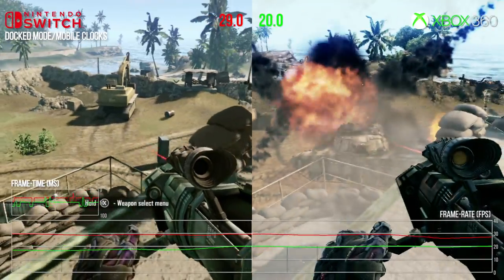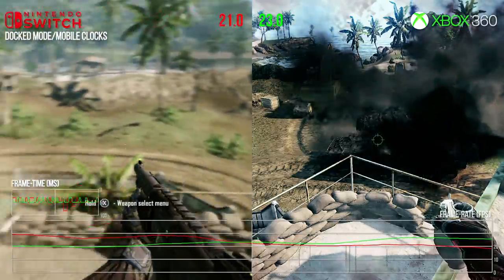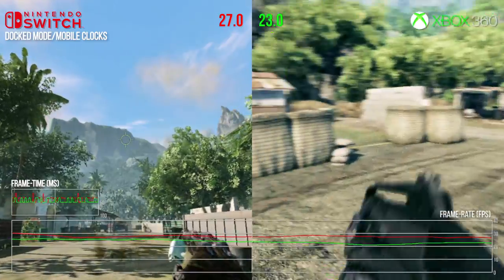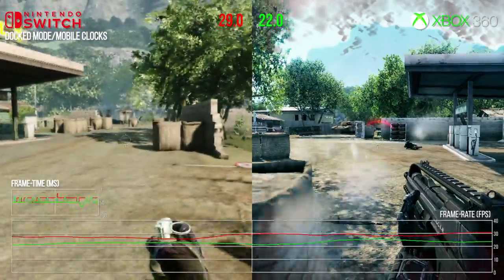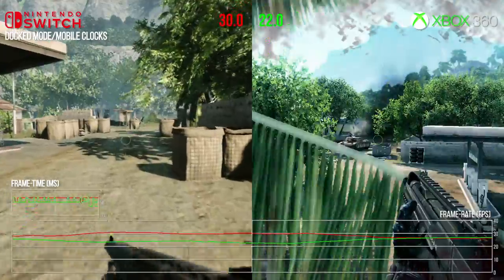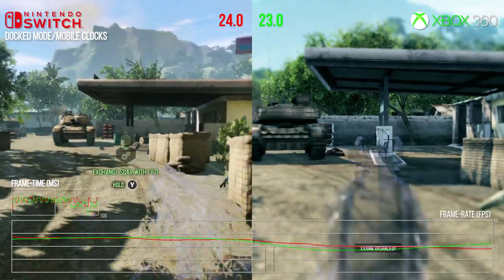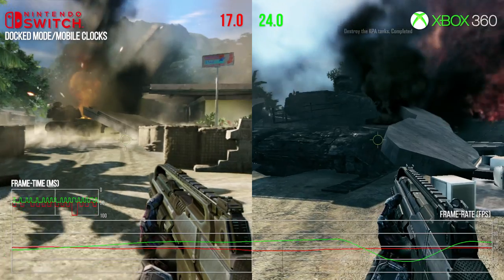And you know what — Switch is still holding up pretty well, more than holding its own against Xbox 360 in many scenarios. Remember, while the Switch has a more modern GPU, its ARM CPU cluster isn't really a match for the 360's triple-core 3.2 GHz CPU with hyperthreading. Interestingly, Xbox 360 still loses a ton of performance in the same areas as Switch — wide open spaces with lots of enemy AI are clearly a problem, just as they were in the PC original.